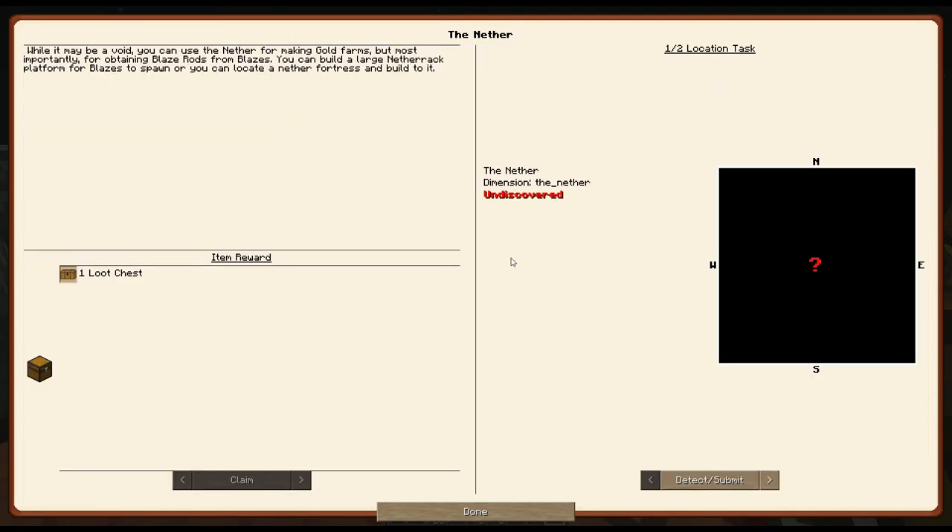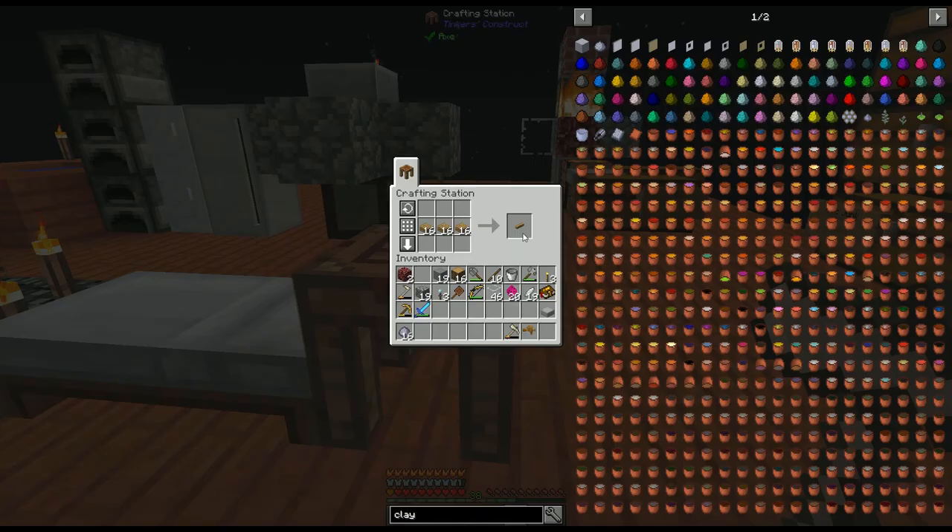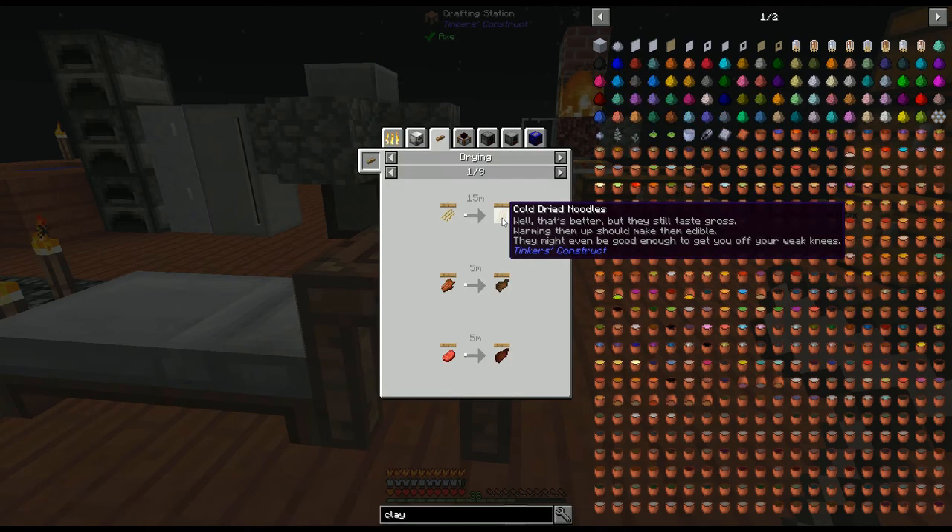All we need to finish this chapter is the nether quest. But I want the ability to break obsidian first. Drying racks let me make great foods like monster jerky or mom's spaghetti.